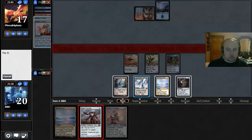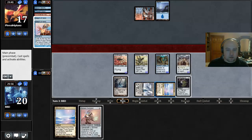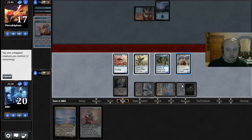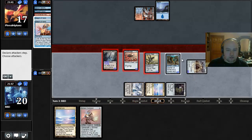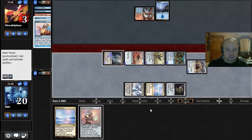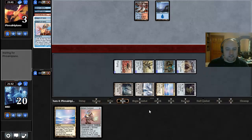Etched Champion is just worse than casting Steel Overseer. Let's tap our Overseer to turn that into a creature — is this actually a lethal attack? It's pretty close. Our opponent's at 3. So if we don't die this turn, our opponent's dead. Even just making a bunch of goblins with Empty the Warrens isn't gonna be good enough against the Blinkmoth. We just won that game pretty fast — that was a really good draw from us.